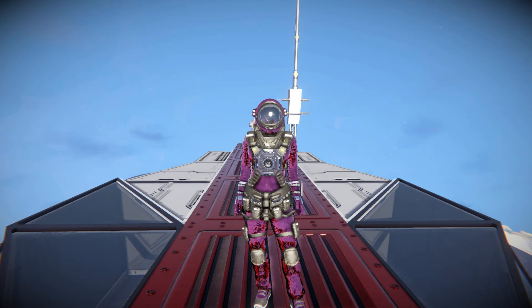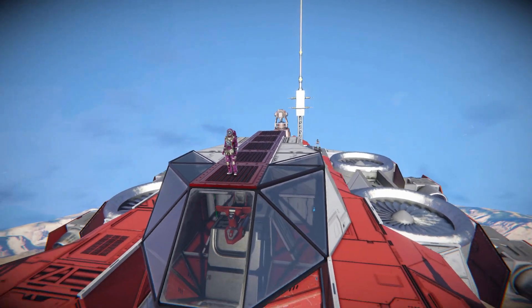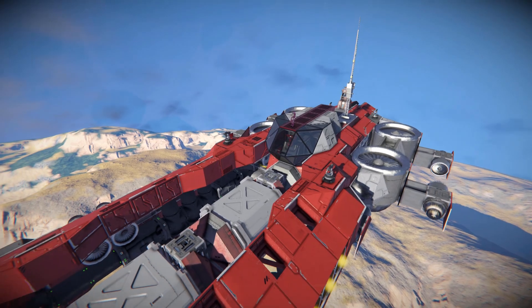Hello and welcome back to another Space Engineers Showcase video. In today's video, we're looking at another cargo ship, and this one is called the GC Medium Transport, which is this lovely thing right here.